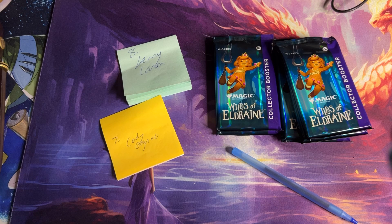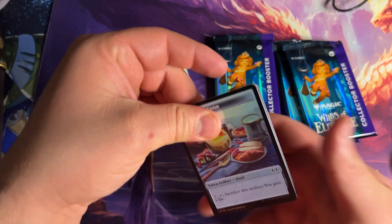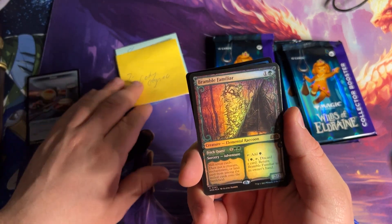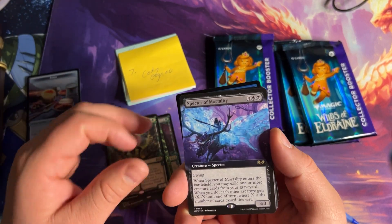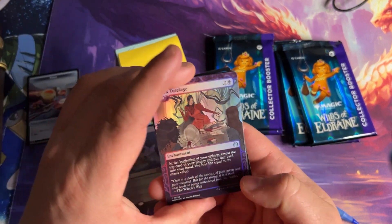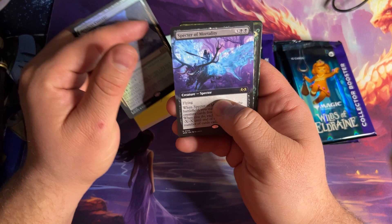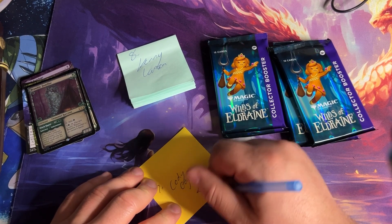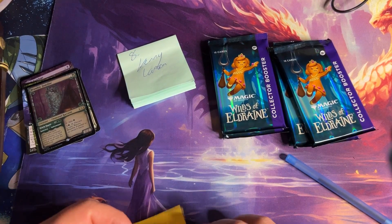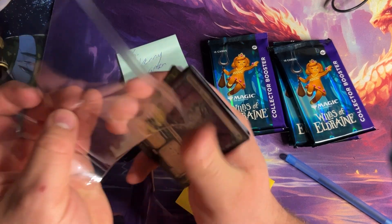Cody Cognac up next — still no confetti foil yet. We've got the Bramble Familiar, Hardened Scales for one, Questing Druid for two, Specter of Mortality for five, and a Restless Cottage for zero. Zero plus five is five, plus two is seven, plus one is eight, plus two is ten. That might be the low CMC — ten!